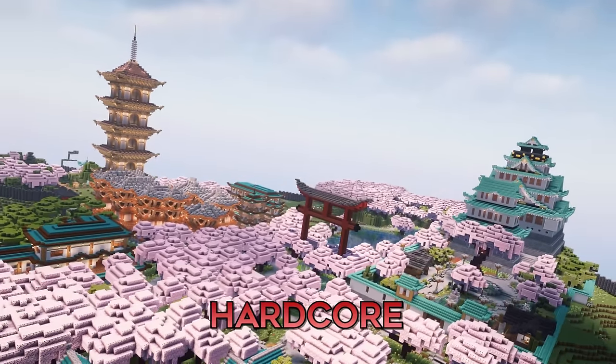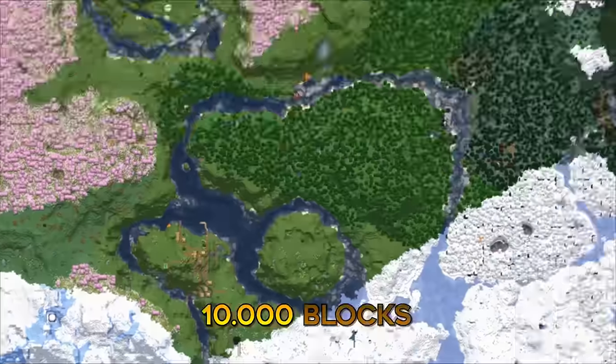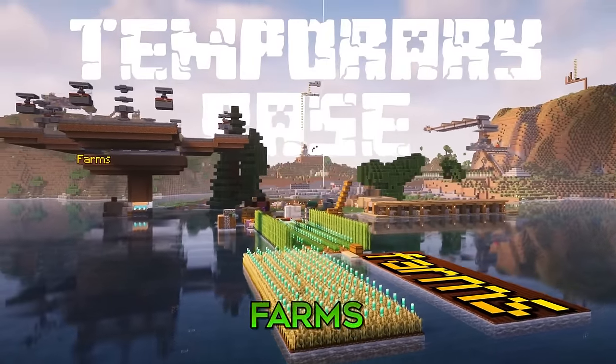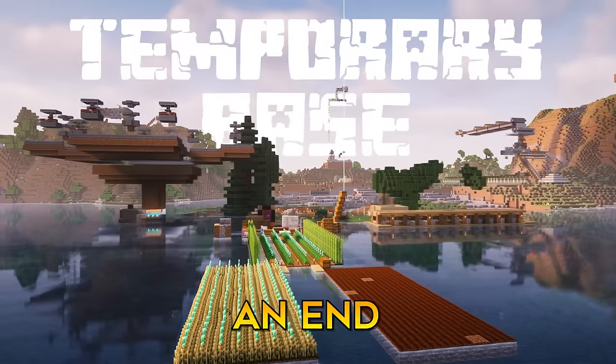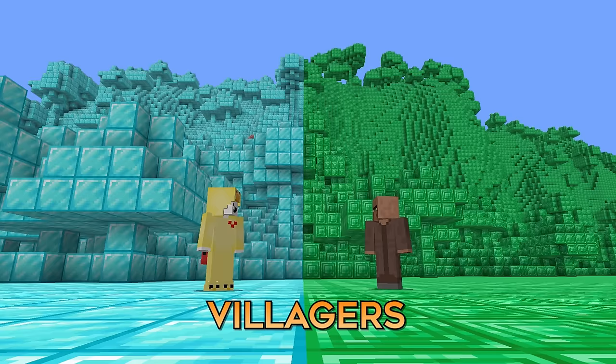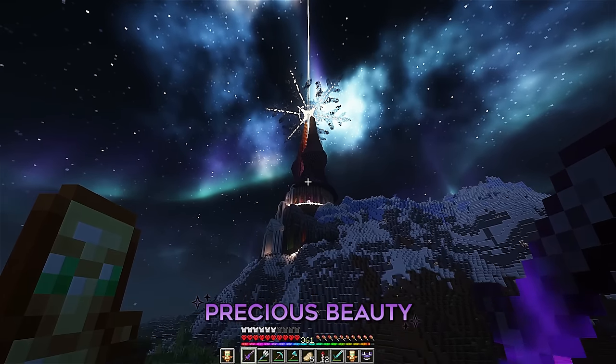I recently lost my 1500 day hardcore world and I made my return with a glorious megabase. The issue is that this megabase is nearly 10,000 blocks away from my temporary base which has everything I need, such as farms and villagers. So I will bring an end to that by building the ultimate trading island where I have an unlimited amount of villagers ready to take my money and return me goods. This way I never have to leave this precious beauty.